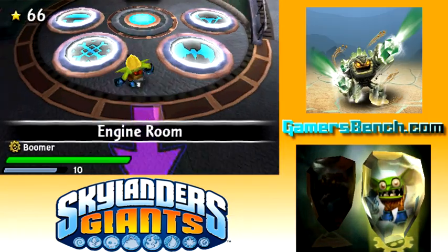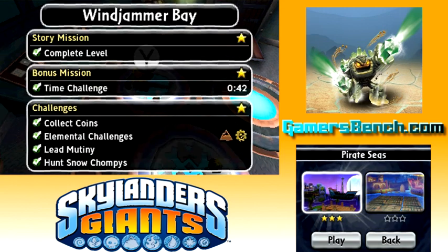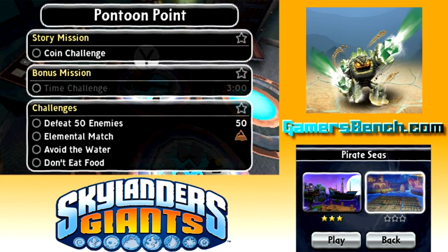The next level — I'm not going to do it now; that's going to be in the next video. I just want to see stuff about it. Defeat 50 enemies — the elemental match is Earth. I just want to avoid the water, which is pretty difficult, because you're on these rafts that dip down into the water, so you can't be on one when it dips down. And then don't eat food — that's tough too, because the whole challenge arena takes place on those small rafts, so it's pretty easy to accidentally run into food.